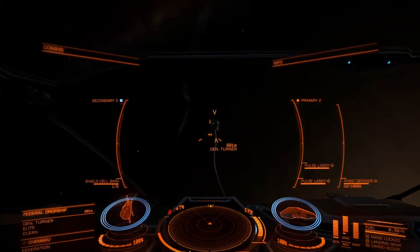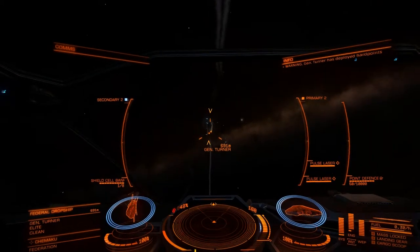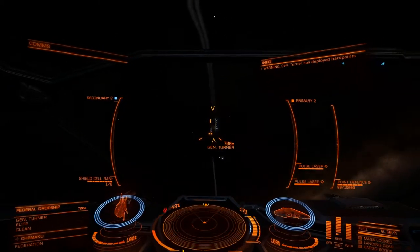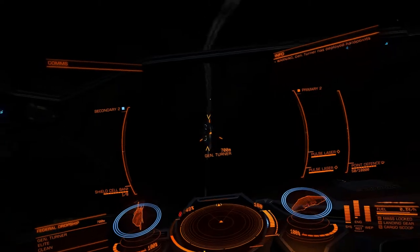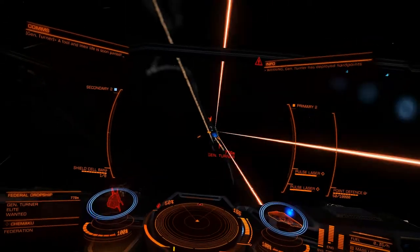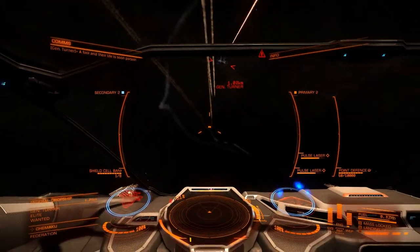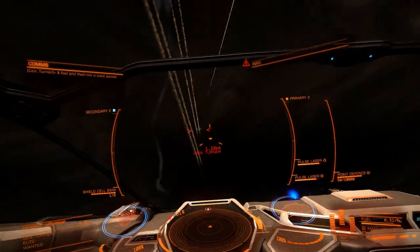It actually seems to be pointless to scan the Federal Dropships with a kill warrant scanner. I always do it in the vain hope that one time it'll have a bounty on it somewhere. Although Einstein once said that the definition of insanity was repeating the same thing over and over again and expecting different results — well, I'll have you know Mr. Einstein, I'm perfectly sane. It's the voices in my head that are crazy.